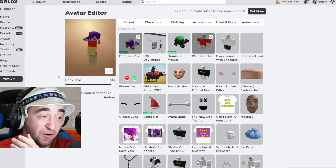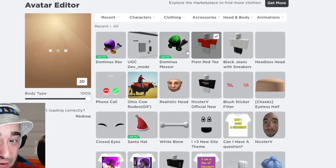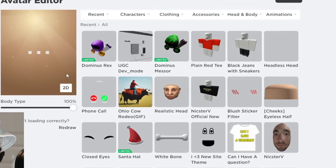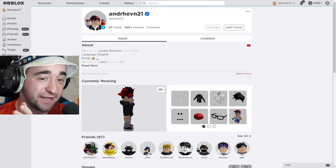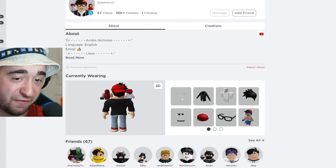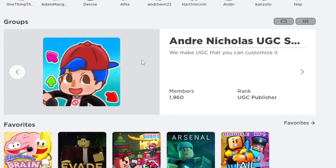The first thing we gotta do before finding the craziest Skibidi Toilet items is take off the Dominus Rex, take off the Blaine White Tea, and make ourselves look identical to the man inside the Skibidi Toilet. If Roblox is trying to stop you, I have a way to bypass it and get three Skibidi Toilet heads. All you gotta do is go to this guy's profile, scroll down all the way, and you will see Andre Nicholas UGC.